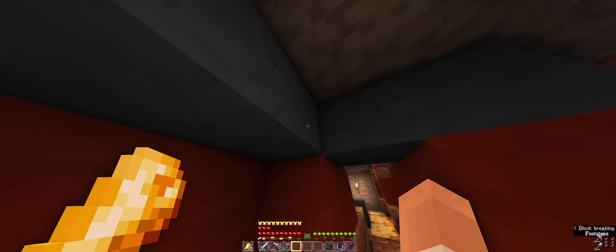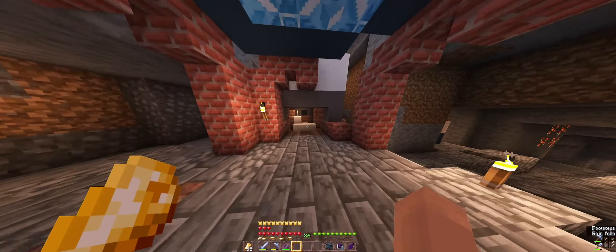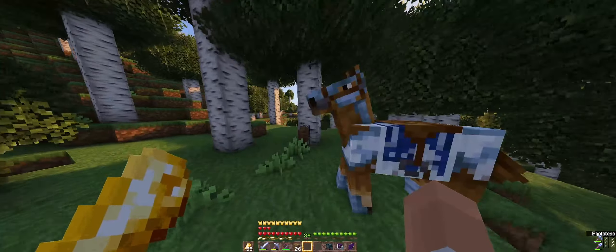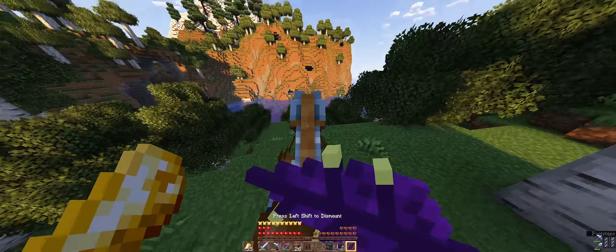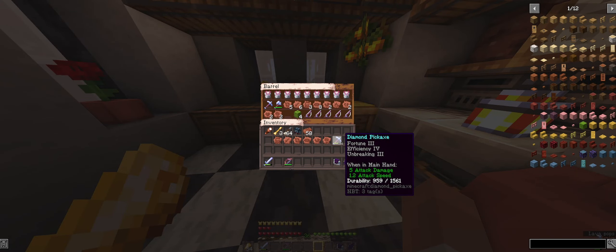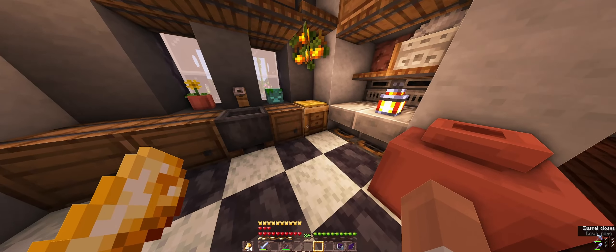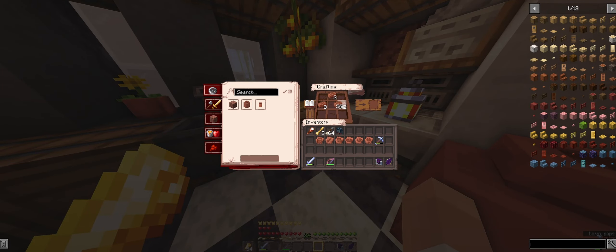The fact that they are underground makes it a little bit more fun than the villages, I think. It's a little claustrophobic, but I like it. We're going to go back to my house. Let's go back home. As you can see, I do have a lot of these — like this mono, this blade, and this explorer pottery shard.